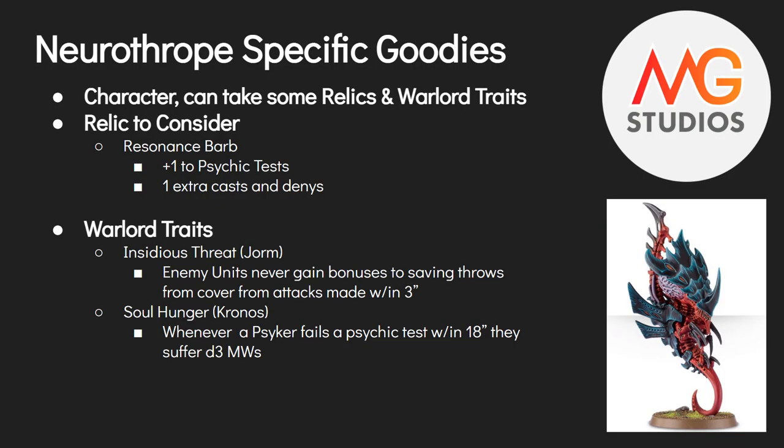The Neurothrope is an HQ character with a few extra goodies. The biggest one you should probably auto-include is the Resonance Barb relic: it's +1 to psychic tests, and lets him cast an extra power and deny an extra power. Note the Neurothrope only knows two powers — this does not allow him to learn a third. You can spend one command point via Synaptic Channeling to know another power, but that's two command points total for a third cast. Plus one to psychic tests with reroll ones is very strong.